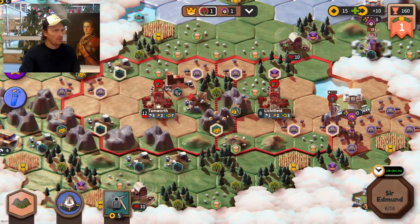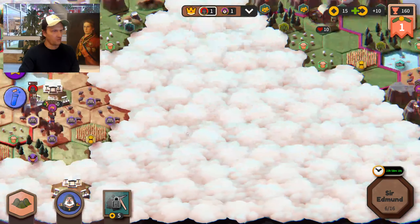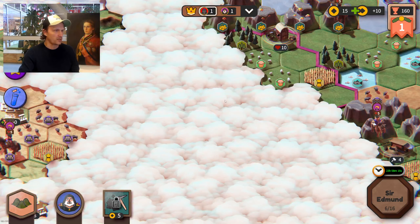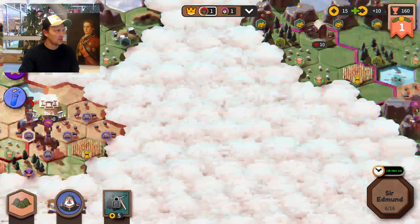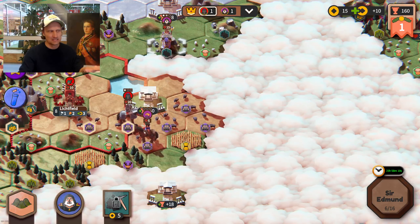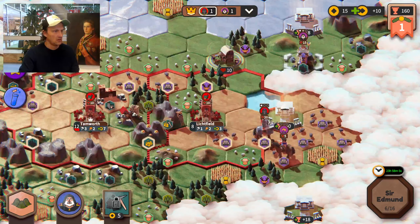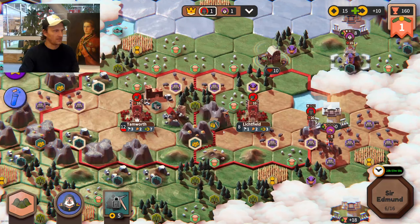My plan now is to expand as quickly as possible before he starts picking over this area, which is still quite far from his city. I'll go settler hunting — since he's exploring that way, he might want to build in that direction too, which means I should look out for his settlers and hopefully take them out.